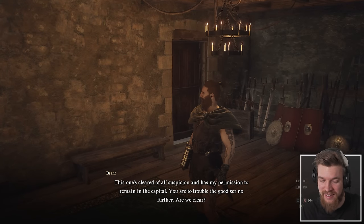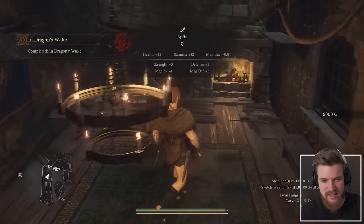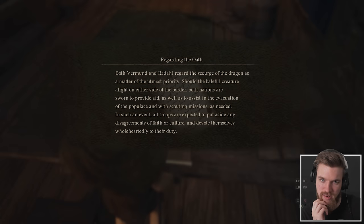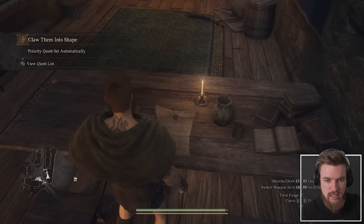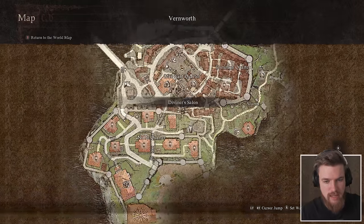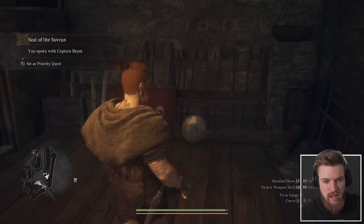We read a treaty document: both Amund and Bethar regard the scourge of dragons as a matter of utmost priority. Should a dragon alight on either side of the border, both nations are sworn to provide aid, assist with evacuation and scouting. All troops must put aside disagreements of faith or culture and devote themselves to their duty. That's pretty awesome — I wonder if it's actually upheld in the game.